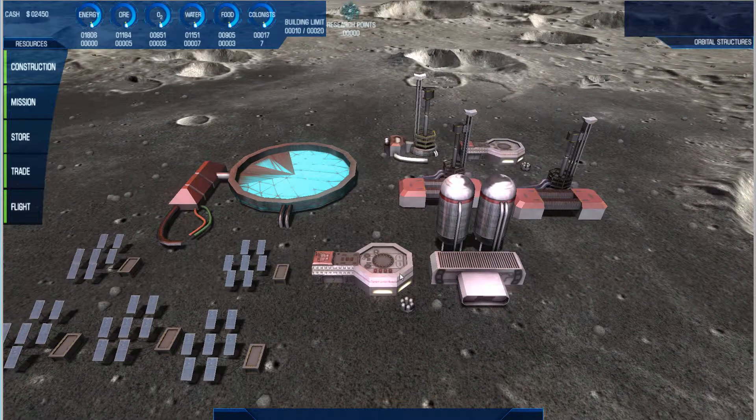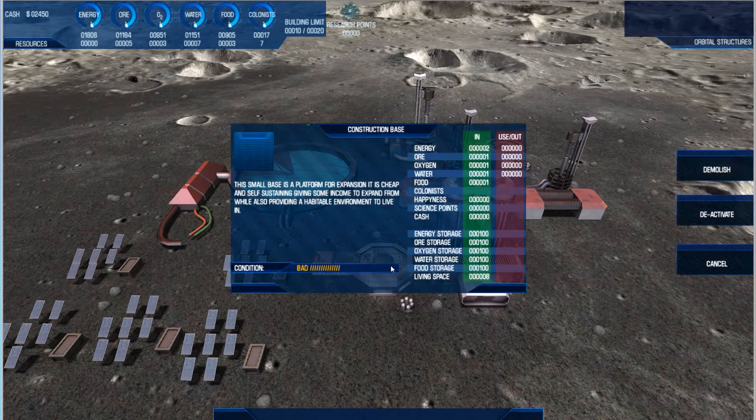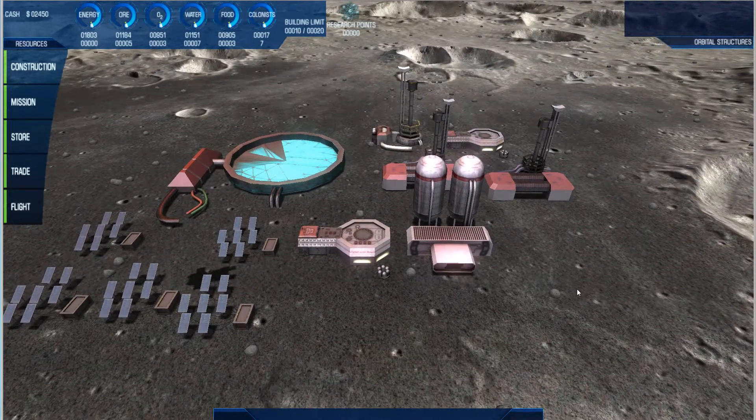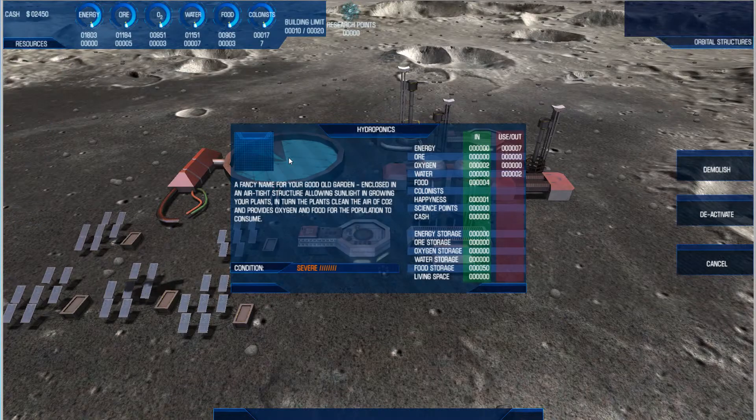When we click on these buildings we can now see the new health meter. There are several different states ranging from excellent to failed. Each building has a different amount of health, and they all get damaged over time. Other things such as natural disasters will also damage them.